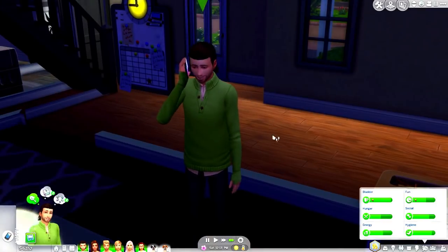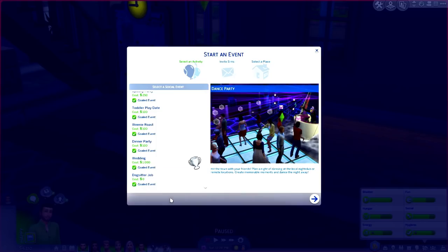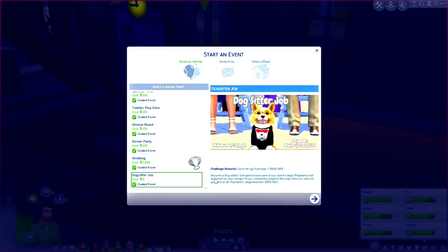They're going to pick up their phone and call, and you can choose from this menu. It's at the very bottom and it says 'Dog Sitter Job' — it costs zero dollars to plan. When you click on it, it says: 'Become a dog sitter, get paid to take care of our clients' dogs. Payments will be based on your ratings. If you completely neglect the dogs you will not get paid at all. Payments range between 100 and 850 simoleons, minimum of three dogs.'